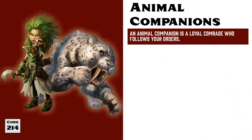Animal Companions are specialized creatures that differ from normal animals in several key ways. First, Animal Companions are obtained through class abilities and feats, such as the Animal Companion feat that Druids may choose at first level. Second, Animal Companions have a few special advantages and limitations. For example, you are limited to only having one Animal Companion at a time.